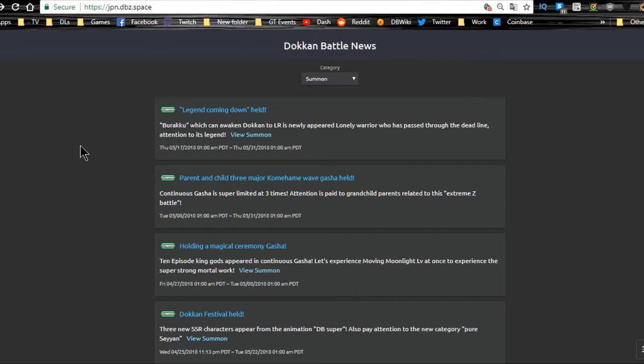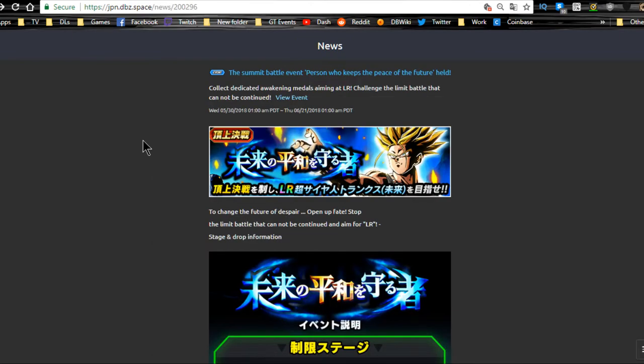Anyway, we are here for the weekly grind video where I go over all of the events and the gachas that are currently available in game. This video is going to be a lot shorter than usual because there's not a lot going on on JP — everything ends tomorrow, most of the stuff ends tomorrow. So we don't really have a lot to talk about in terms of current events. Let's jump in.